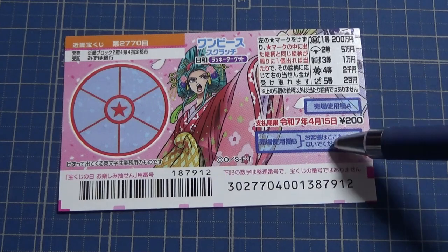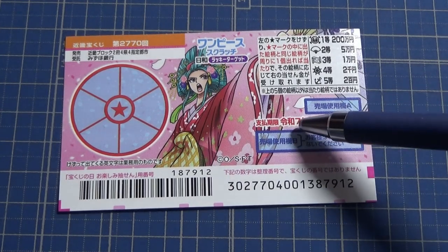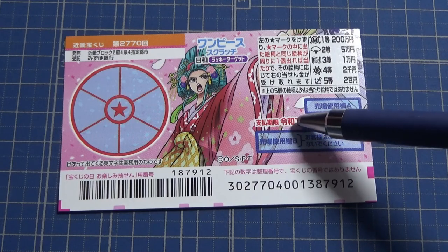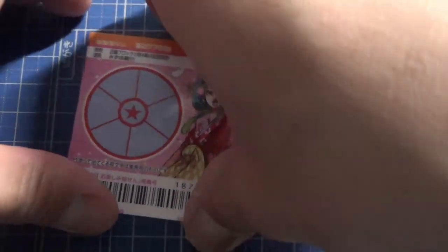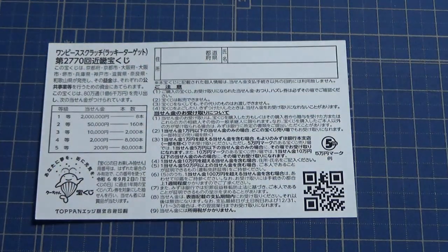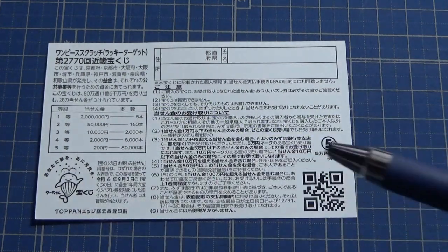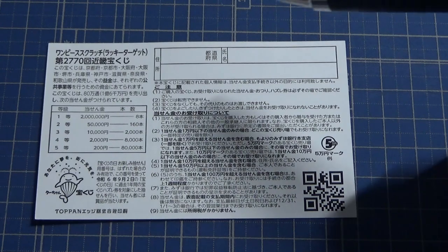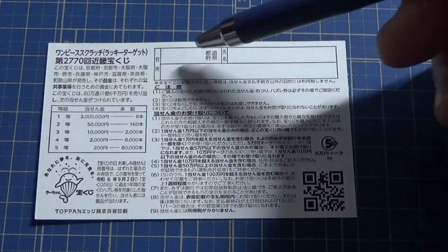Don't scratch here, don't scratch here. You have until April 15th, Reiwa 7th — that is 2025 — to claim your prize. Quickly looking at the back, here's a breakdown of the prizes and the rules in Japanese. If you happen to win the first prize or anything over jumun, you need to fill in this area here.